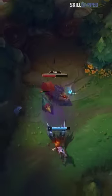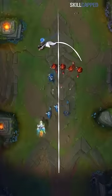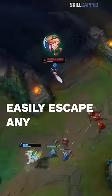Once the ward spots the enemy jungler at their raptors, you then switch to hugging the other side of your lane. Again, this will let you easily escape any ganks.